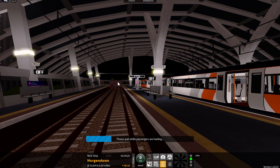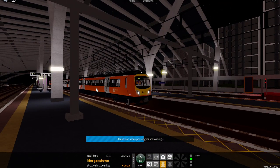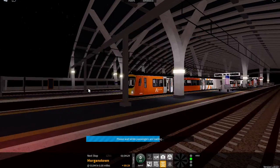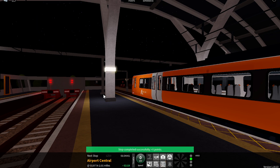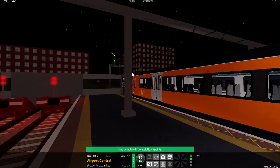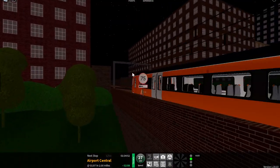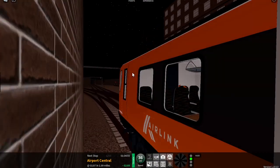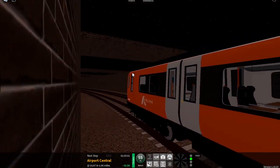This is Morganstown. This train is for Airport Terminal 3. The next station will be Stepford Airport Central. Welcome on board this Air Link service to Airport Terminal 3. The next station will be Stepford Airport Central.